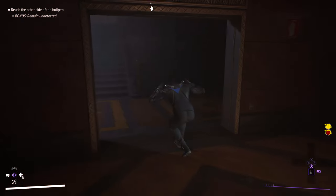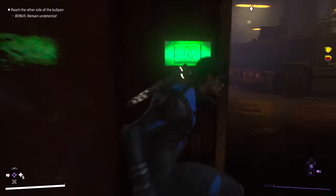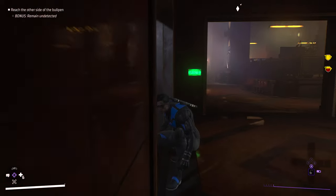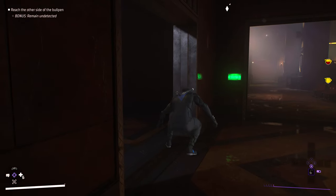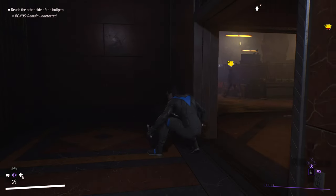Go over here and you can see this control panel — press A and all the cameras are disabled. That's how you disable the security cameras in this mission. Thanks for watching guys, see you next time.